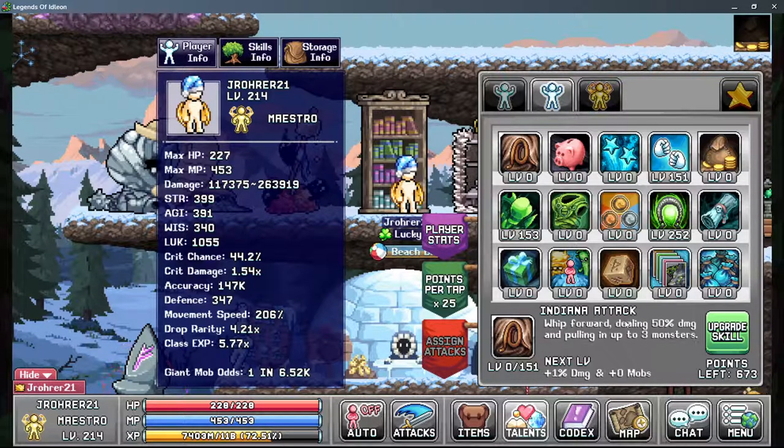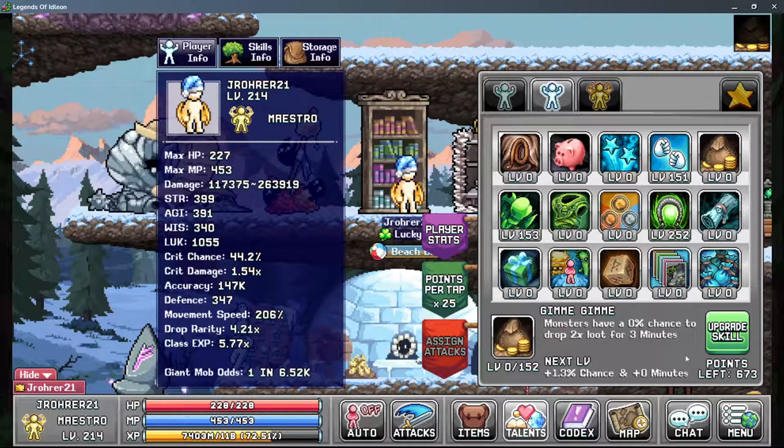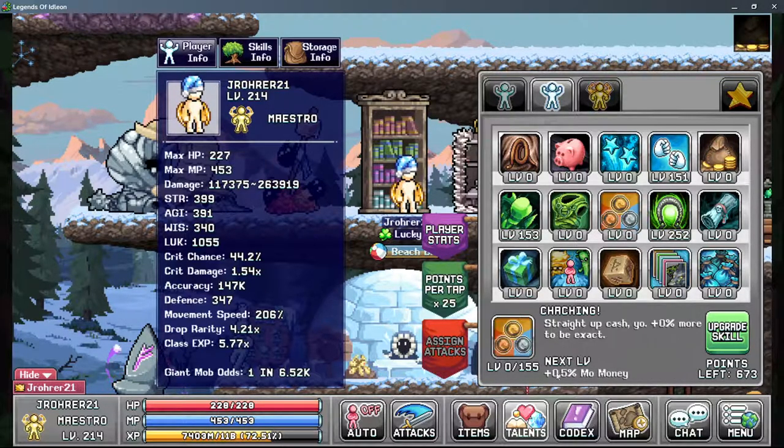Indiana Attack — I would always go ahead and max this, because even if you're not in the one-shot whip range (which is around 630k damage, though technically changed with level 160 books) the crits will still one-shot depending on your crit chance. Even when they don't, the whip damage on crystals sometimes helps, so I find it useful enough to max. Gimme Gimme if you're active is insane — max that. Rares Everywhere, Ka-Ching, and Breaking the Bank are for AFK.